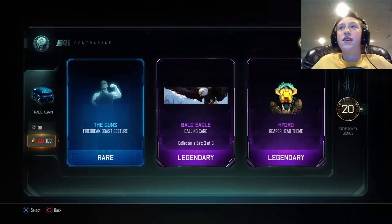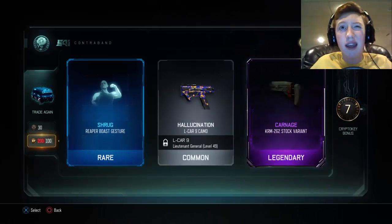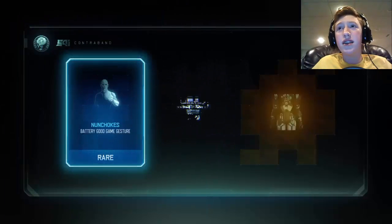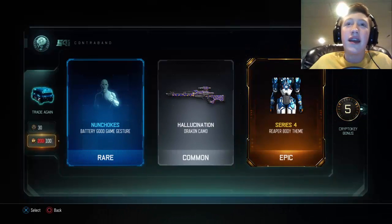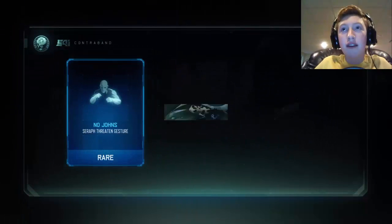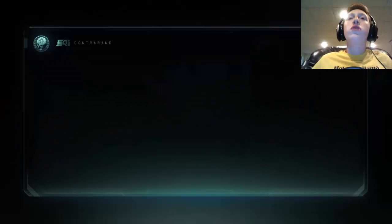I literally got that this episode - oh my gosh, the duplicates. I wouldn't mind getting the butterfly knife in one of these, I just don't want to get it in a bribe because that would suck, it's just wasting it for something I can get normally. Boom - epic Reaper, epic series four, that's pretty cool. I almost said last one because I saw two hundred but I forgot they're half off, so we're on the last one now.